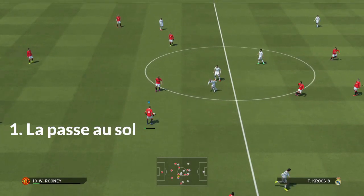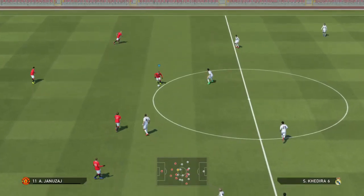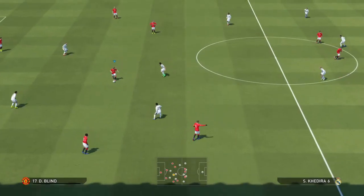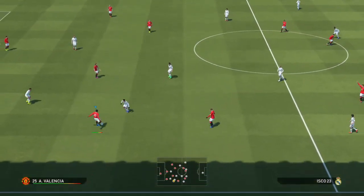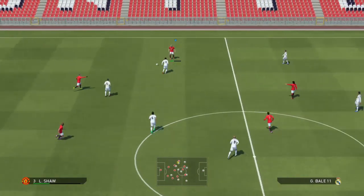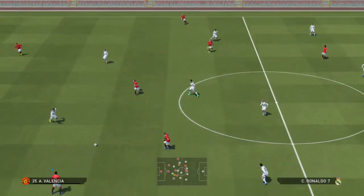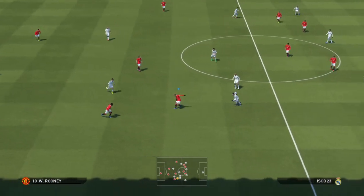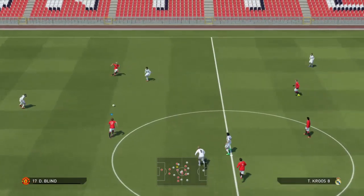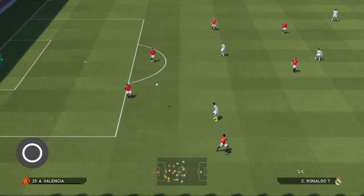Allez c'est parti, on commence le tuto par la passe au sol. Tout le monde la connaît, vous appuyez sur croix. C'est le geste et la passe la plus simple du jeu mais c'est la plus subtile, c'est la passe où il y a le plus de choses à dire. Quand vous remplissez la jauge à 25% vous atteignez un joueur qui est proche, 50% un joueur à moyenne distance et 100% les joueurs les plus éloignés. La qualité de la passe courte va dépendre de la position du corps du joueur mais aussi des stats du joueur. Des joueurs comme Iniesta, Xavi ou Pirlo vous réalisez des passes courtes dans n'importe quelle position et quelle que soit la pression du défenseur.